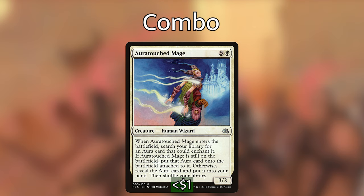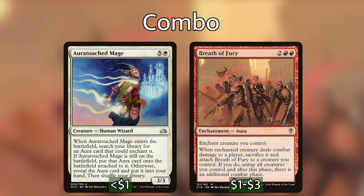Before we wrap up the humans section, there's one more human that serves as a win condition all on its own, and it's the other tutor in the deck: Auratouched Mage. It's a human, and when it enters the battlefield we search our library for an aura that can enchant it — if it's still on the battlefield when the ability resolves, the aura enters the battlefield attached to it; otherwise it goes to our hand. Then we shuffle. The card we're searching for is Breath of Fury, the only aura enchantment in the deck — it costs two and two red, and when the enchanted creature deals combat damage to a player, sacrifice it and attach Breath of Fury to another creature you control; if you do, untap all creatures and get an additional combat phase.